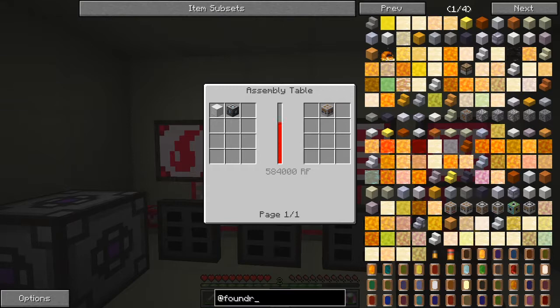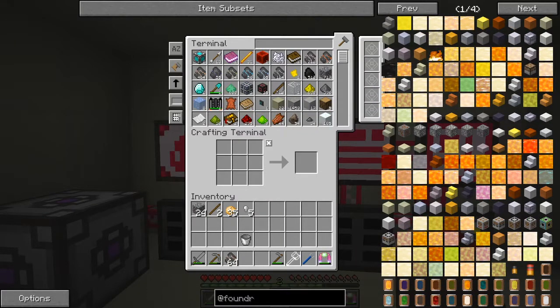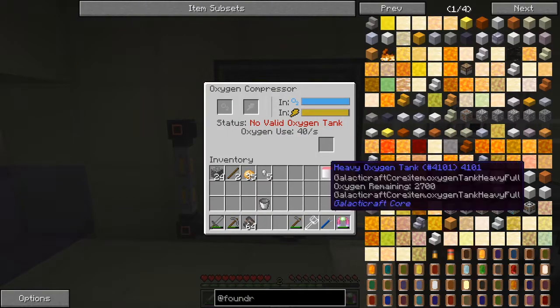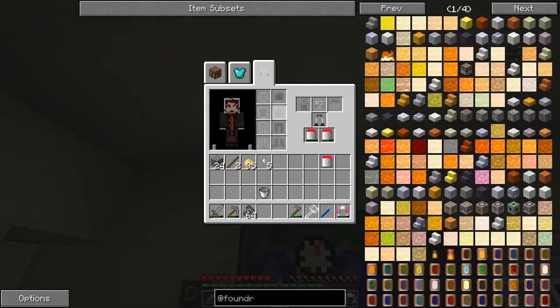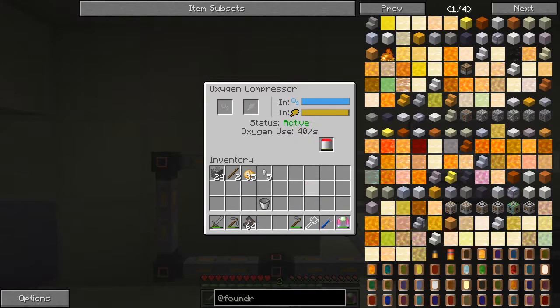I'm not sure what it was called to be honest, so that's this — and I actually think this is one of the first things we've got to make. Let's have a look at those quests again. I'd better check my oxygen — yes, I need to do my oxygen. So I'll do it like this, put that in there.